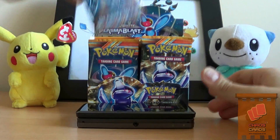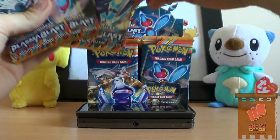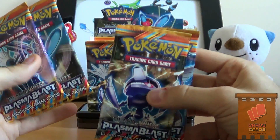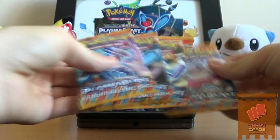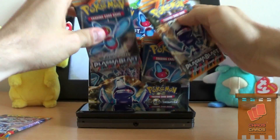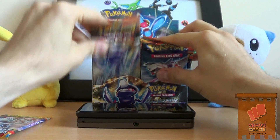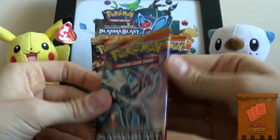Let's have a look at the pack art. We've got Palkia, Genesect, Porygon Z, and Dialga. So let's put them all back and start with the Dialga pack.